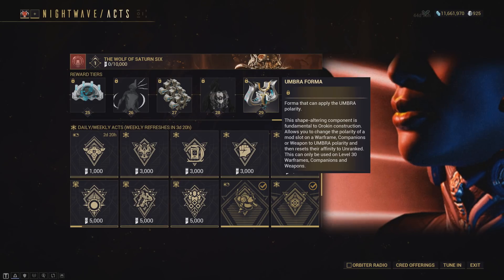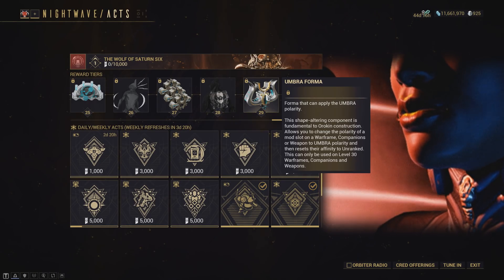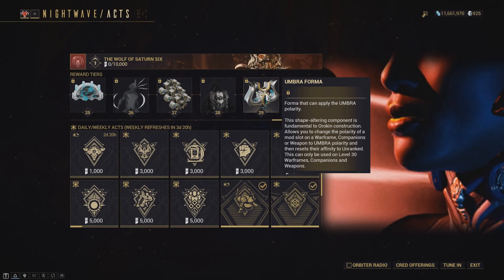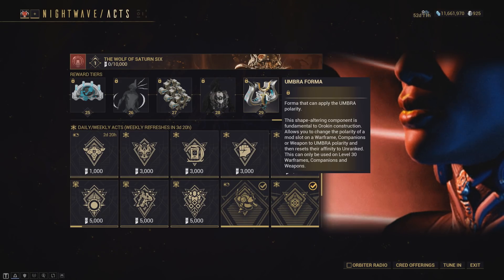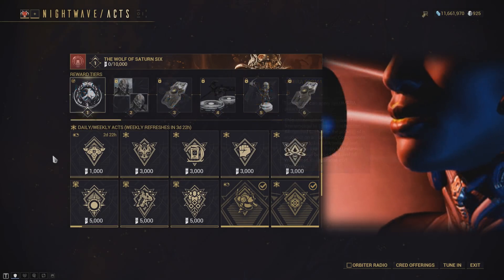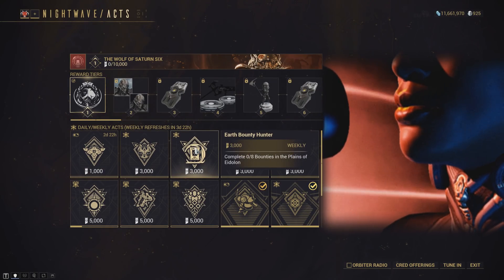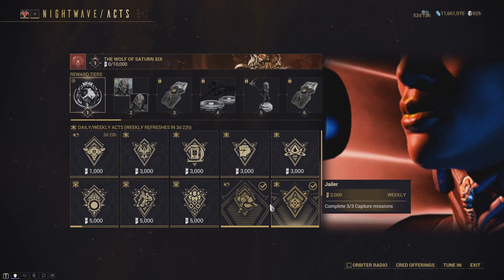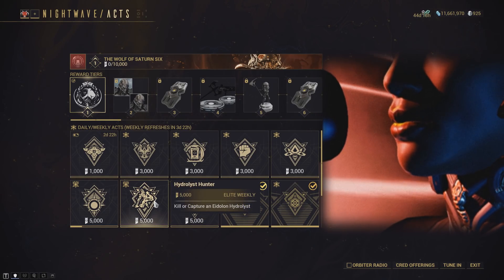For those wondering about Umbra Forma, it allows you to apply the Umbral polarities onto your other Warframes. To clarify, there is no monetization with this system and all rewards must be earned by playing the game. The daily and weekly challenges are also passively activated, so you don't have to select them each day you log on — all you need to do is check what the requirements are and then head out to the star chart to earn the standing.